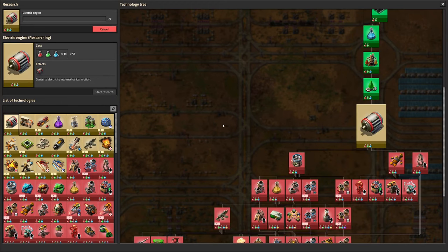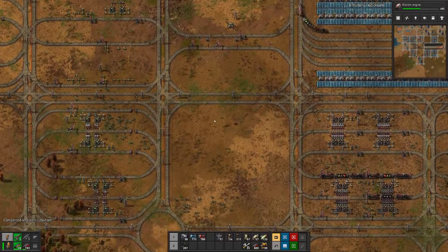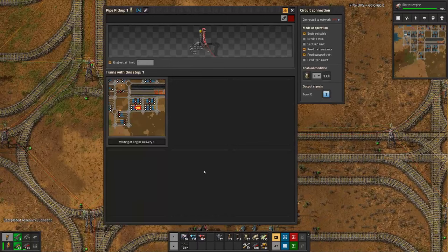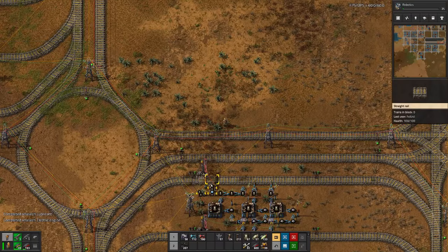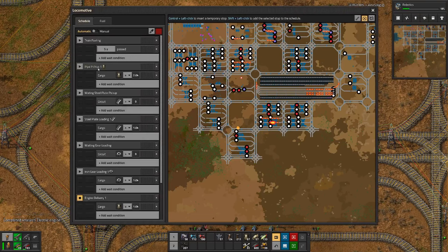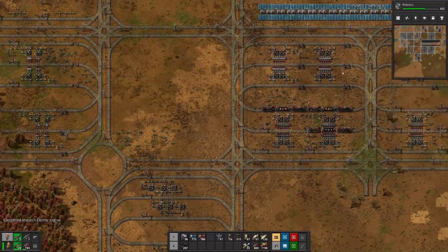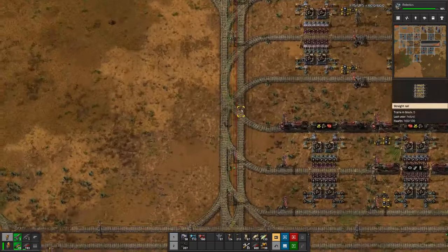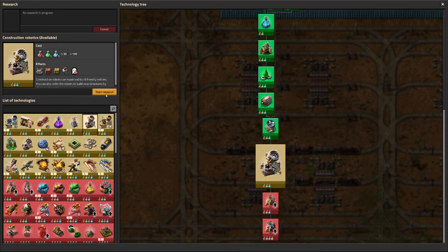Down here we have completed the pipes that were here and have transitioned to the new setup. We only have the pipe pickup from there, and we have double the amount we had previously. Then I think we can move the engine factory over to here — I think that's the first one with three inputs — and then let's go here.